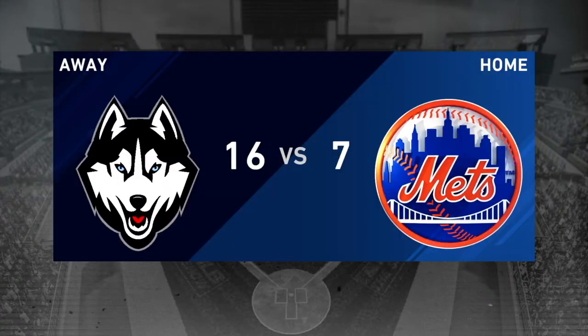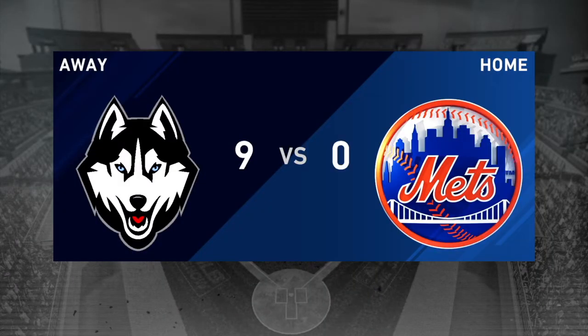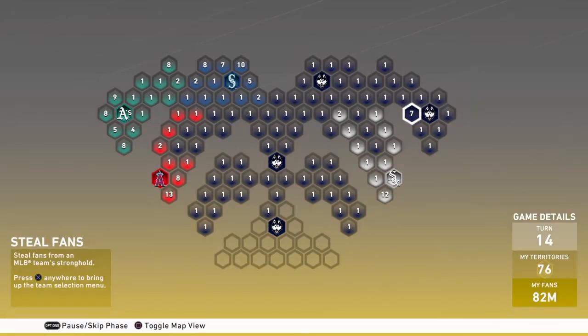I continue to make my way around the Mets and finish up their stronghold, just so that they're out of this conquest map. Remember, you want to conquer every spot on this map to get the 30 stars for the second inning program.